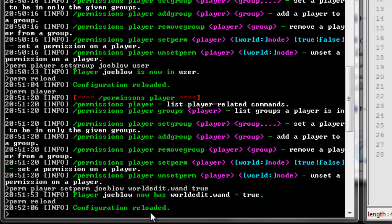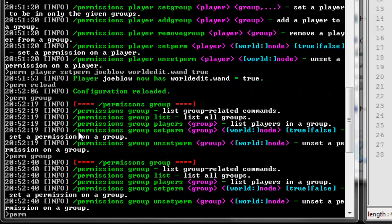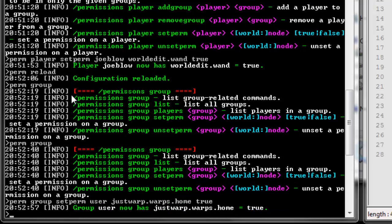I'll show you one more. If you wanted to add another group, we can go perm group. What we're going to do is set a permission for the group itself. I use a warping plugin called Just Warps. Sometimes I give the users permission to do some of the warps, but I don't want them to do all the warps. So you could actually do that with the Just Warps command. It would look something like this: perm group, set perm, and then the group name — so that's user — and then the actual perm. For me it would be justwarp/warps and then the name of the warp — home, whatever — and then true. So now every single person in the group user can use the home warp. If I wanted a certain player to just be able to use this warp but not the other players from the group, I would set it to their player data instead of the group data.